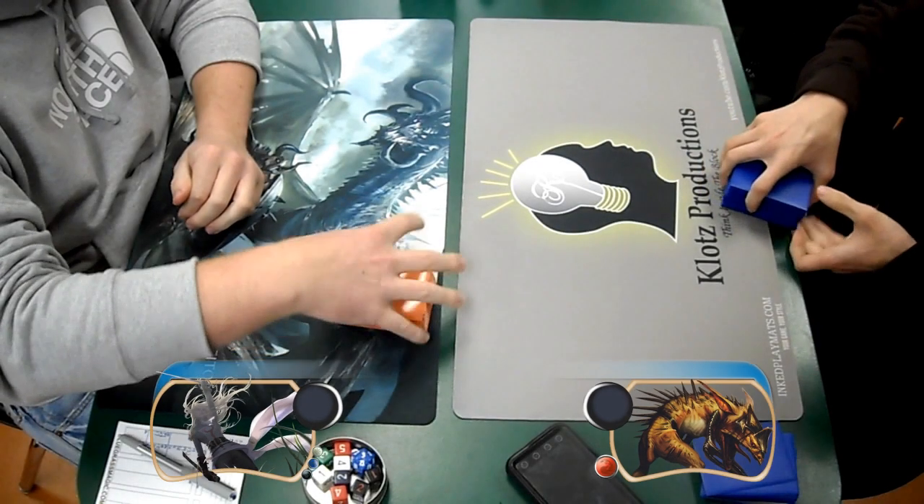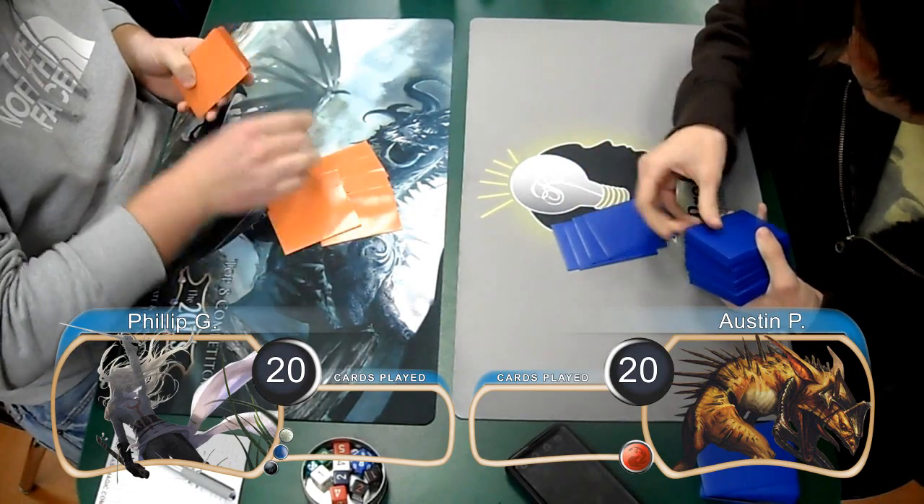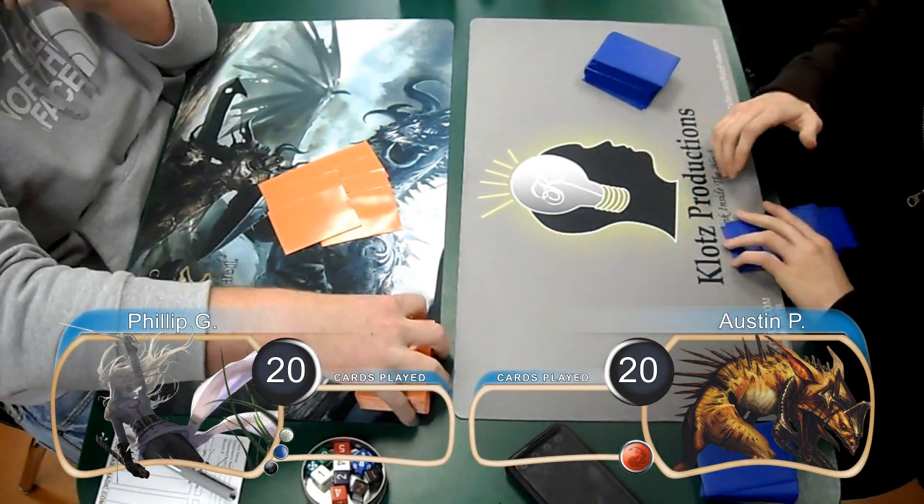Hello everybody, this is Kevin from CLOTS Productions, and welcome back to another Magic the Gathering gameplay. For this match, we have Phillip playing Esper Singletons, going up against Austin with Mono Red Goblins.